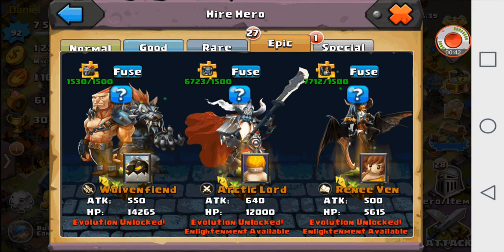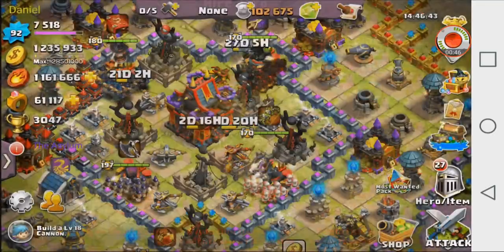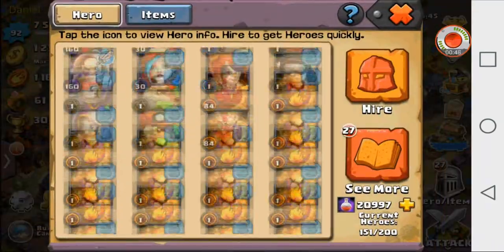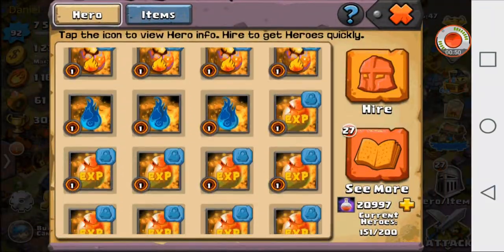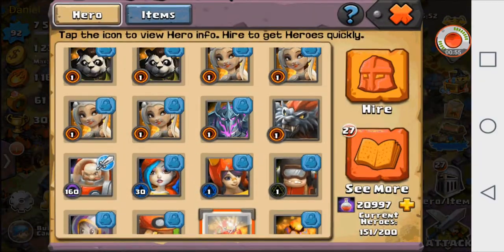We're going to go down to it. I made an egg for this — not a 120 egg, just an 84 egg right there. We're going to go ahead and put the 84 egg on the Wolfen Fiend, and you can see the stats right there.